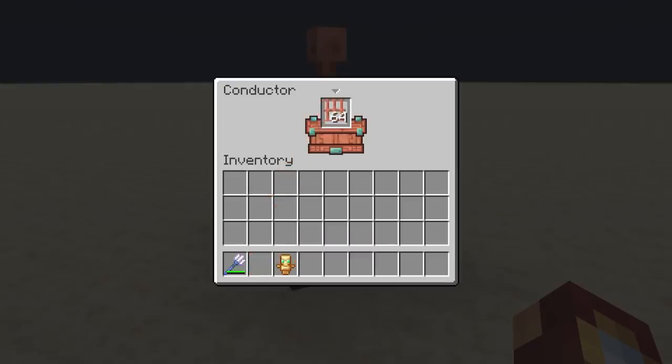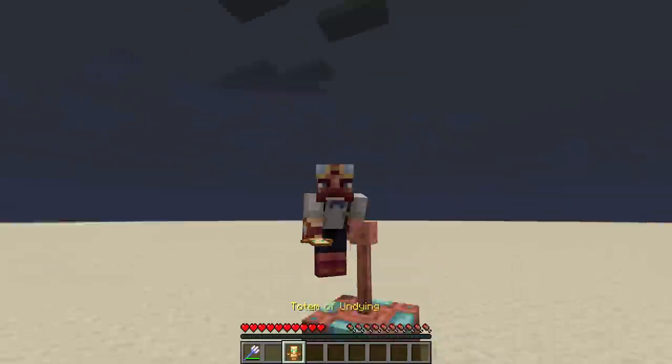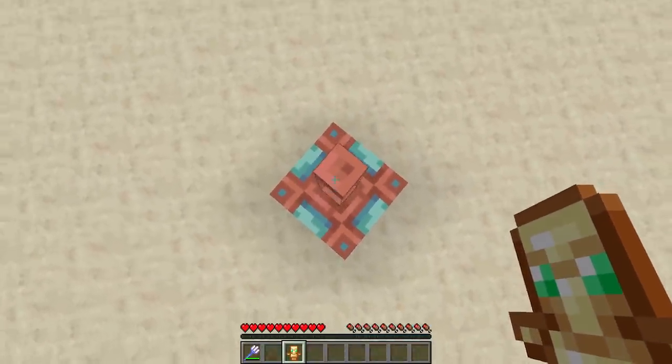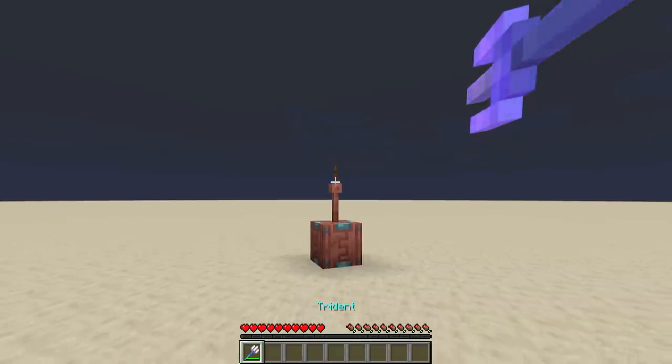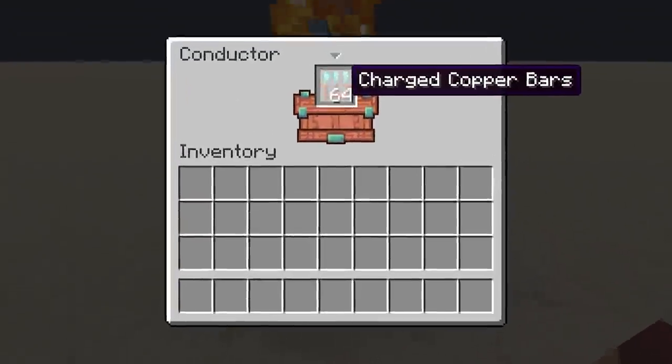Using the power of the conductor with our copper bars, let's conduct — conduct, get it? — another experiment using yet again another useless item with our trident power to create charged copper bars.